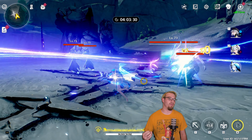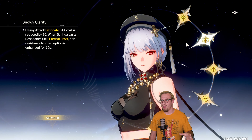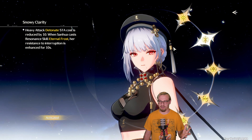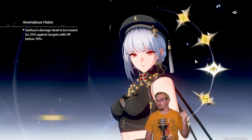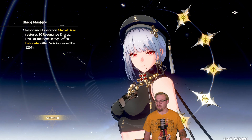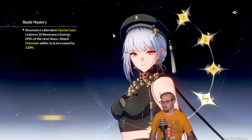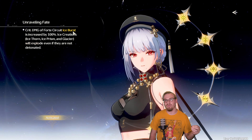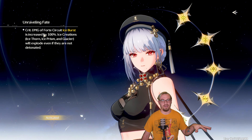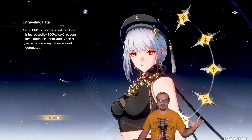Now before we look at my Sanhua build, we're going to look at the rest of her resonance chains. Her second one: heavy attack detonate stamina cost is reduced; when she casts her skill, her resonance resistance to interruption is increased. Number three: Sanhua's damage dealt is increased by 35% against targets with lower HP. Number four: her burst restores 10 energy, and the damage of her next heavy attack — the detonate — is increased by 120%. And then number five: crit damage of the forte circuit ice burst is increased by 100%, and even if you do not detonate them with the forte circuit, all of the ice creations will detonate on their own, guaranteeing those ice detonations for her RC6.